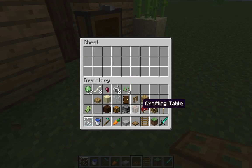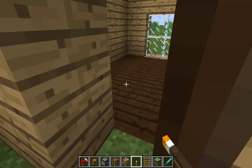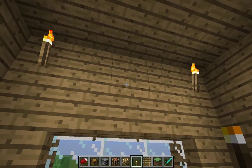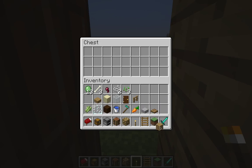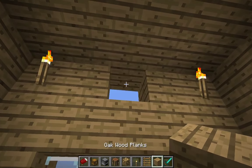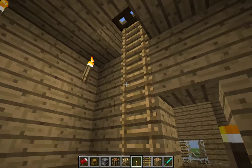Close that up and it's time for the interior, which is really simple. You just need your bed, your chest, your furnace, your crafting table. I have glowstone but you probably won't have glowstone yet as a new player. Put the torches in — place them right in the center, and if you want you can put them on the center of the sides too.